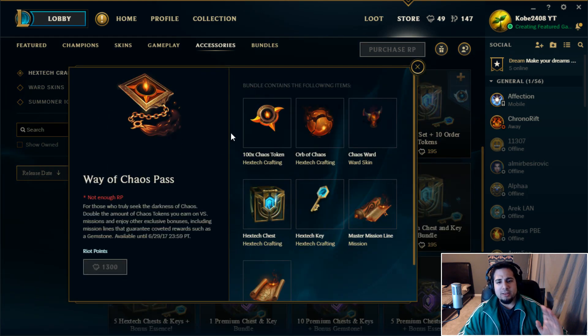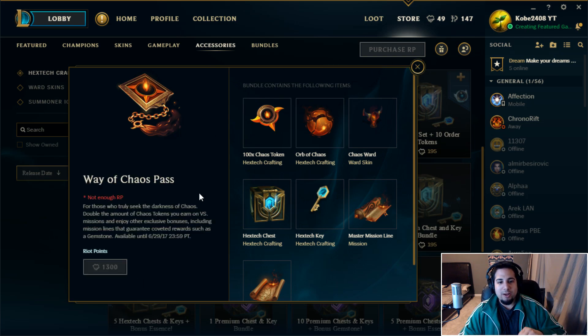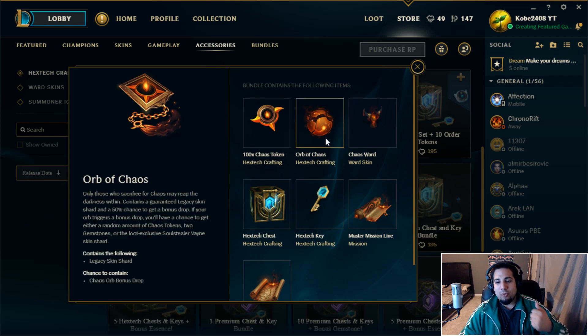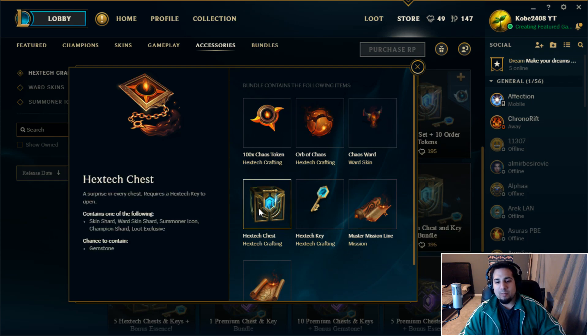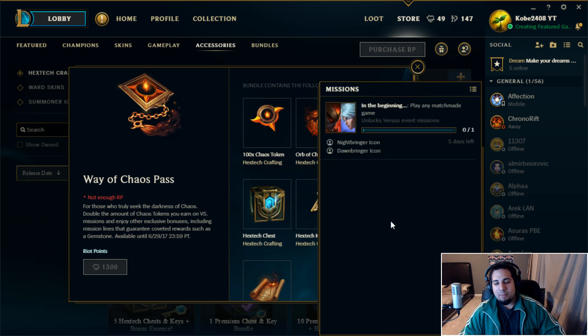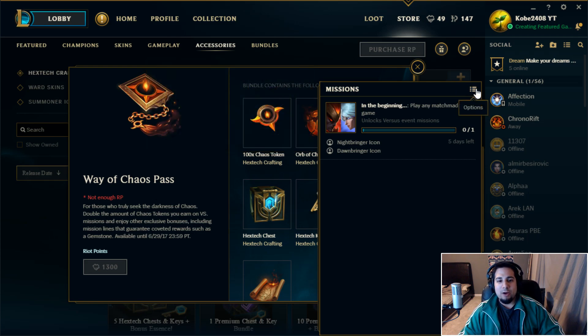When you click on the pass, you can exchange it for either 100 chaos tokens or an Orb of Chaos, which is basically the new Hextech box. You can also get a chaos ward, a chest, a key, or a master mission line - which adds extra missions with extra rewards. Right now I only have the one mission to play any matchmade game.